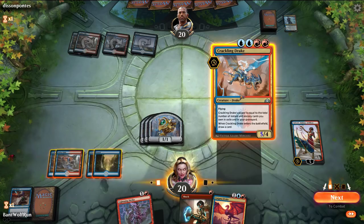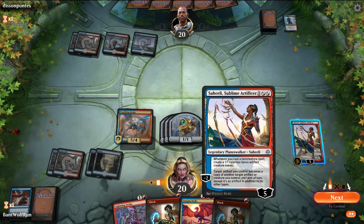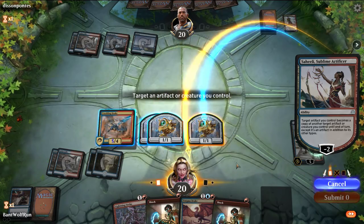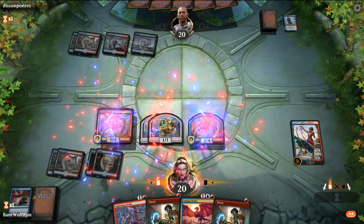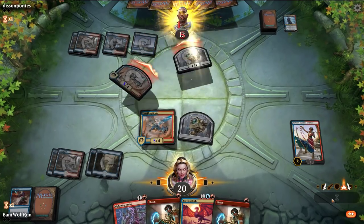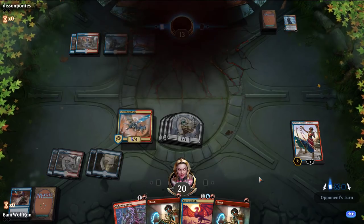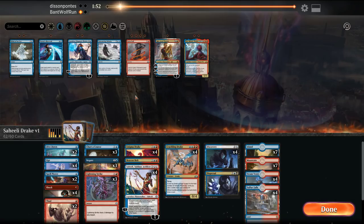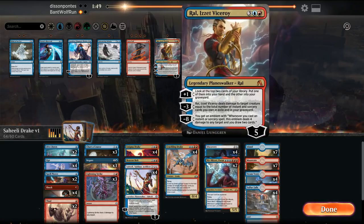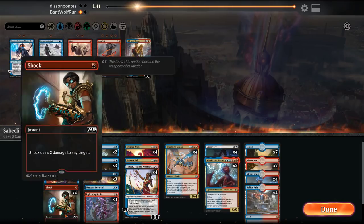Now we can start using Saheeli's ability. We can create tokens and attack in. Opponent is on the Ral combo — they can go infinite that way. So we're just going to bring in our disruption for that matchup. Thud's probably going to be too slow. Beacon Bolt we can probably get rid of.